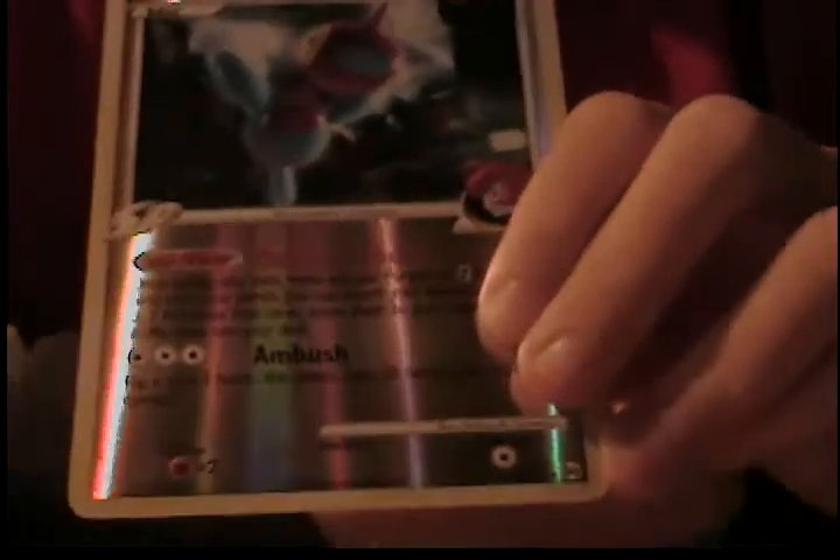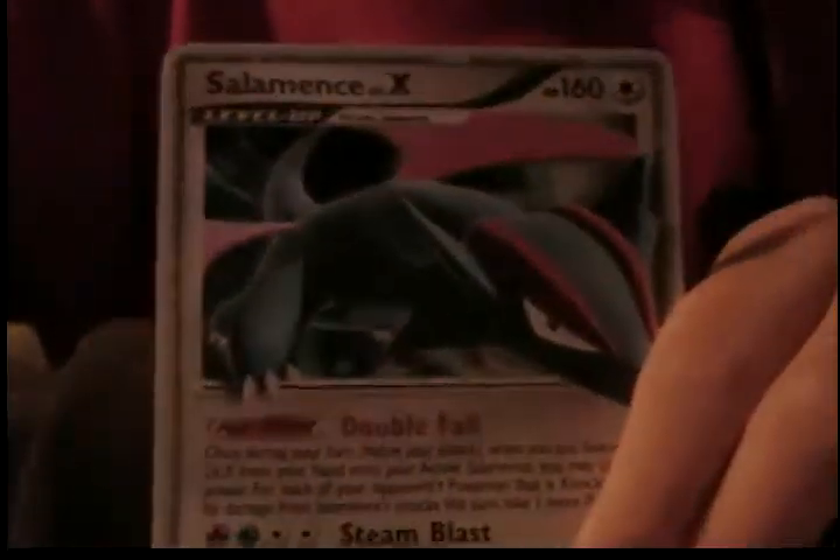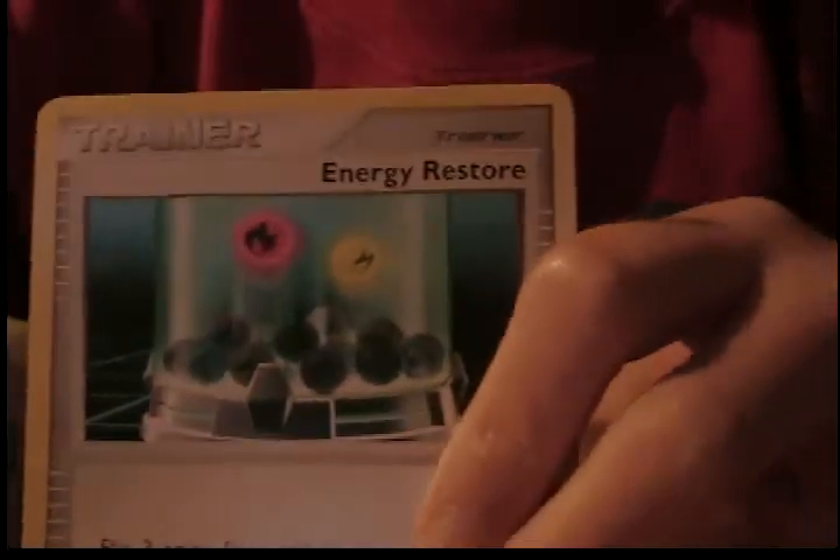Now onto the Arceus. We have a Dome Fossil, Burmy Plant Cloak, Snorunt, Light Electrite, Windall, Porygon-Z — which is also a rare, that's nice. And Salamence Level X. Sweet, it's nice. Interviewer's Restore, and Manectric, and the Haunter.